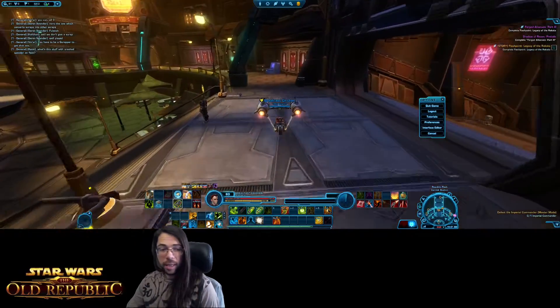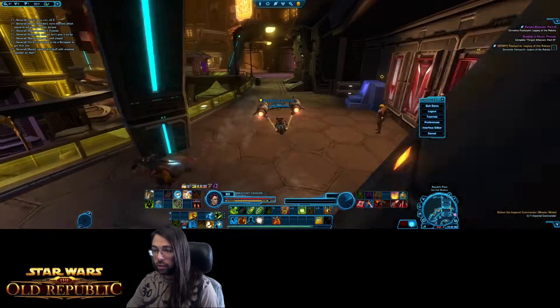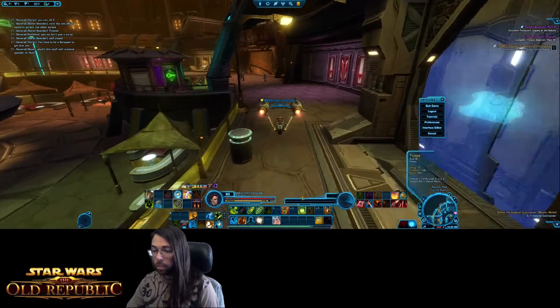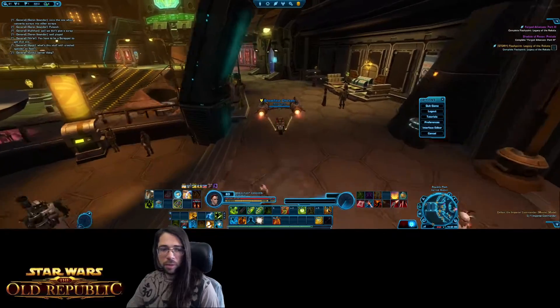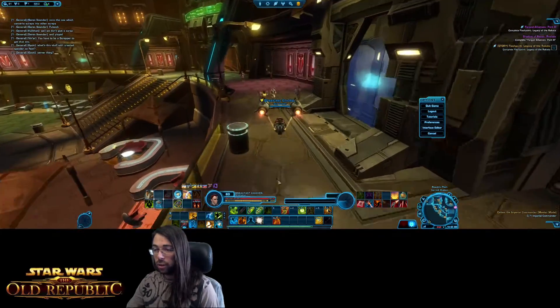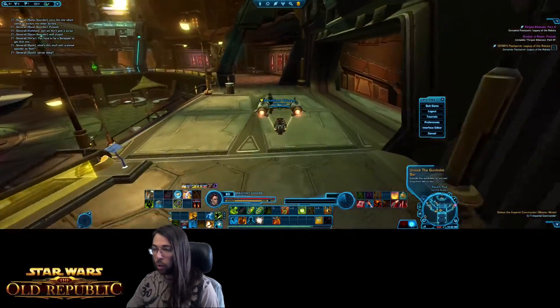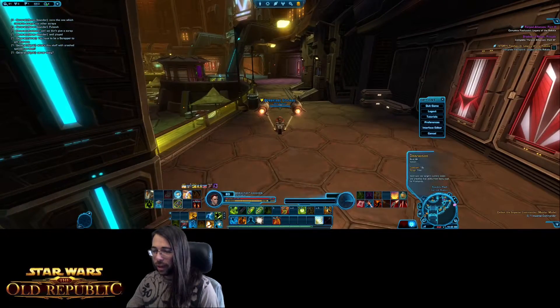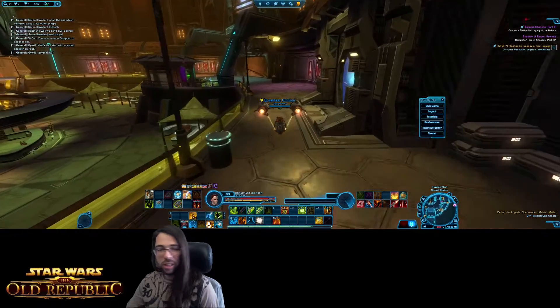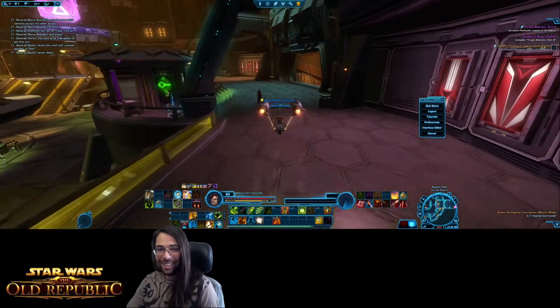So there you have it — a general big overview of your user interface, the different windows you'll be interacting with fairly commonly, and the different preferences you'll want to go in and tweak. The one thing I want to reiterate: get used to playing around with your layout, interface, and bars — change them, figure out what works best as you get more abilities and get used to playing your class. And always remember the lock/unlock button, unless you want to accidentally rip an ability off your bar in the middle of a fight.